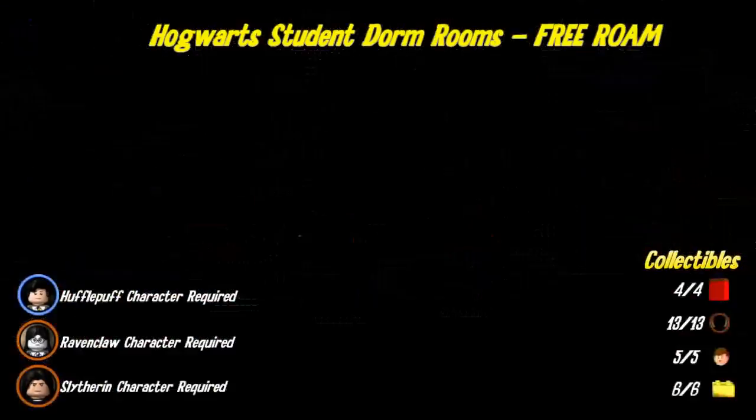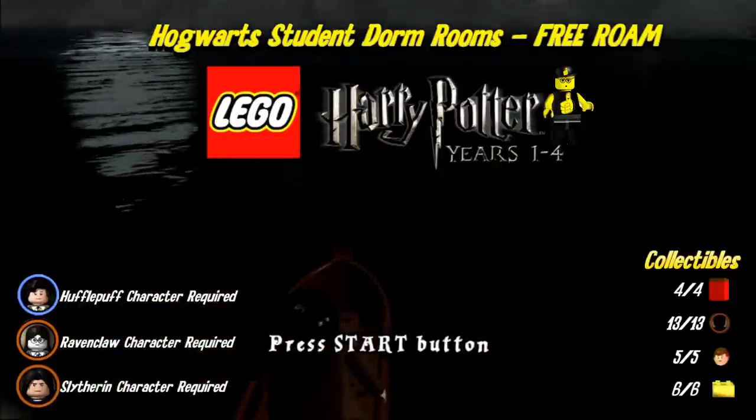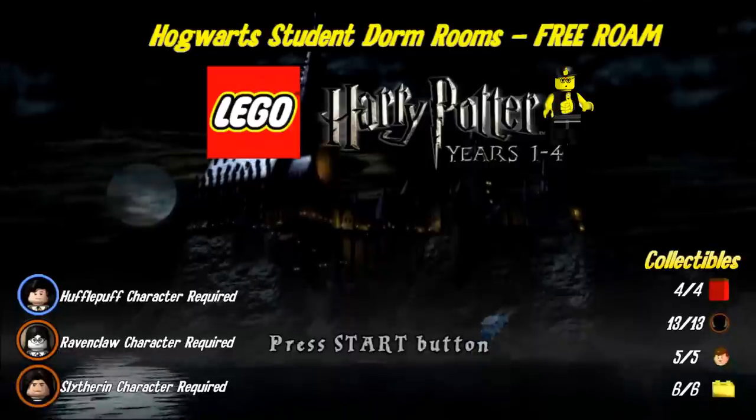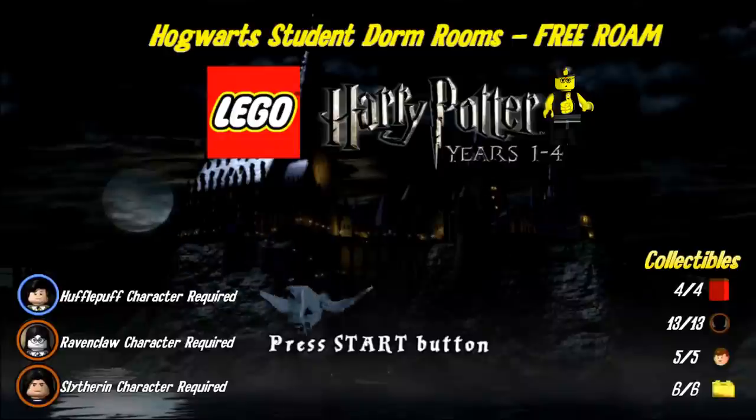Hey everybody, it's Brian with Happy Thumbs Gaming. Today we're checking out the Hogwarts Student Dorm Rooms in Free Roam for LEGO Harry Potter Years 1-4. On the right you can see all the collectibles we obtain in this video: four red bricks, thirteen character tokens, five students in peril,